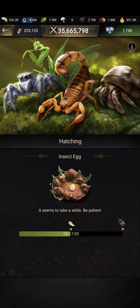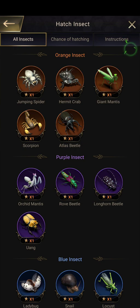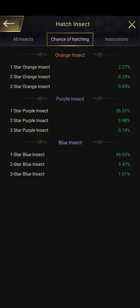This video showcases the data I've collected for both the hatcher insect evo and the atrius glider — specifically the amount of resources you can save. First, we're going to take a look at a three-month period of the extra hatches I've gotten for both the purple and blue insects.